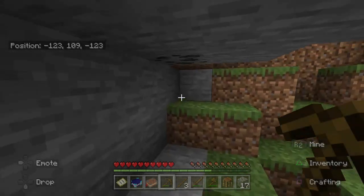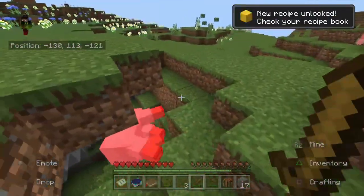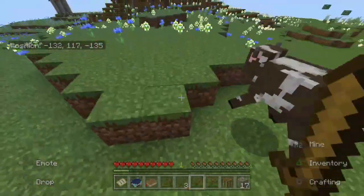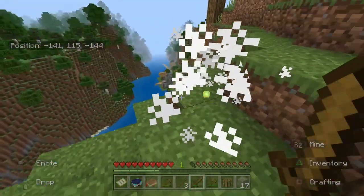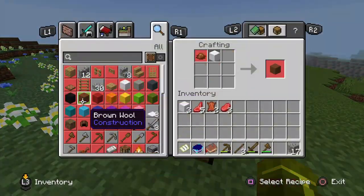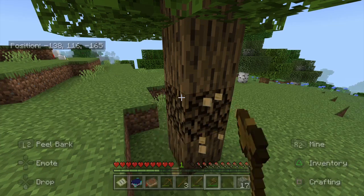We're going to get some sheep because we need wool — the first thing we need is to make a bed. We need one more sheep. Still need food too. Once we get everything sorted we should be fine. There's a village over there — we're getting lucky. I had some wood earlier but I already used it. That's fine, we can grab more from here.